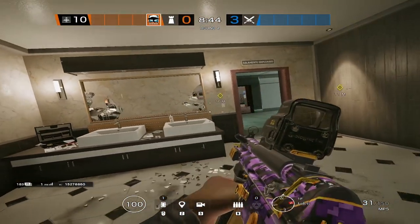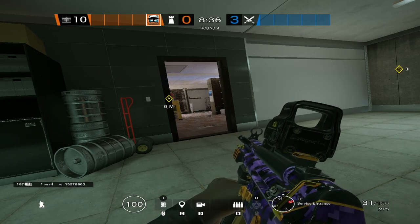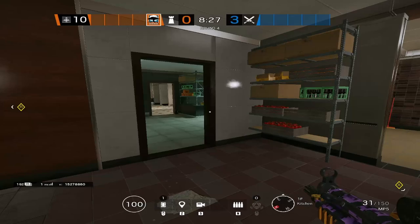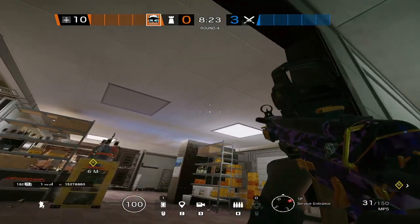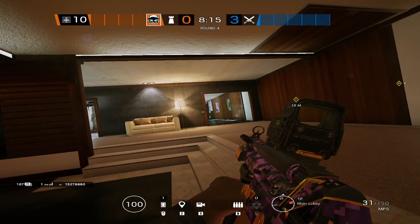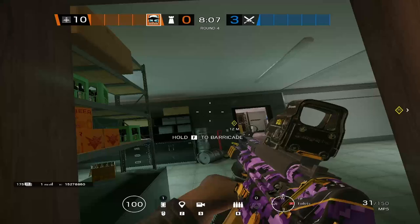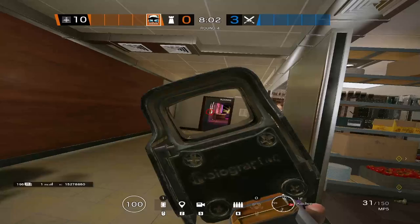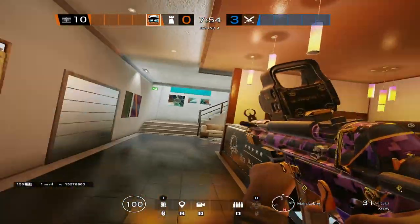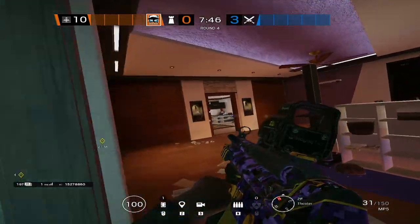Those Banshees are used to get info on people pushing up Kitchen Hallway. For positioning, Malusi is on the roam. I recommend Malusi over other operators, and if you want to switch up the flex picks, consider swapping Valkyrie for a Pulse if you want active info in site for vertical pushers, or a Mozzie for roam clear. Malusi stays relatively closer to site than the other roamers unless you bring a Pulse. Coordinate Nightshow picks using Valkyrie cams or Pulse info, and go for Nitros from underneath when you see opportunities.